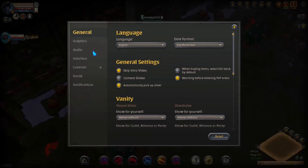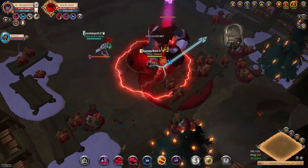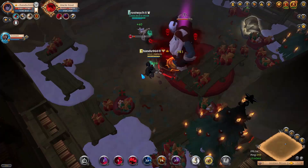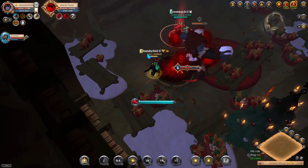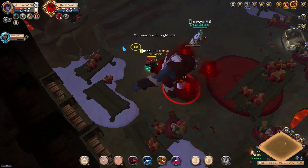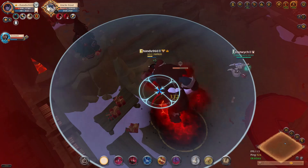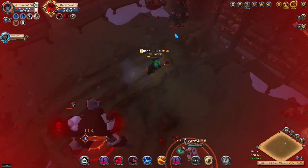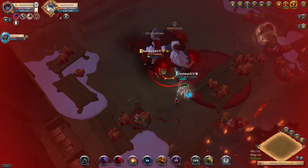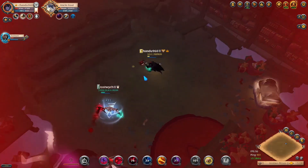Hello everyone and welcome to the video. In this video we will be looking at the Uncle Frost boss. This is a winter-themed boss that spawns in the Christmas event. This event lasts for two more weeks, and from killing this boss you get some really cool skins that are a random drop, so they are really expensive since they're quite rare.